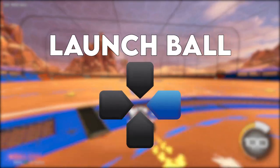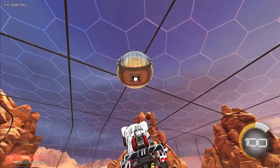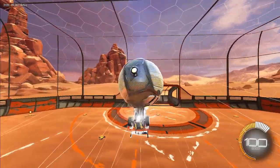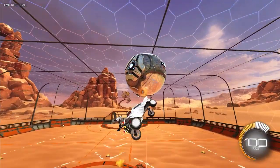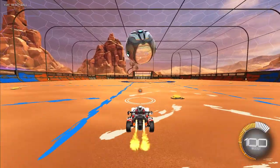Second to last, we have the Launch Ball command. This command will simply pop the ball up slightly into the air and is perfect for practicing quick double taps or quick aerial setups. Wherever the ball is, it'll pop it up, so I highly recommend combining it with the down command to get quick and easy aerial setups.